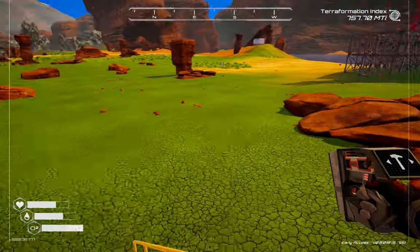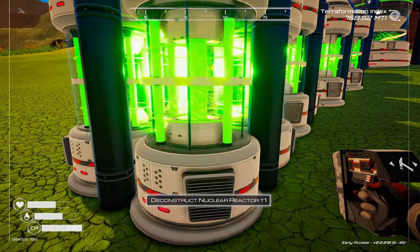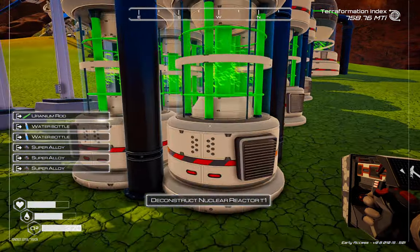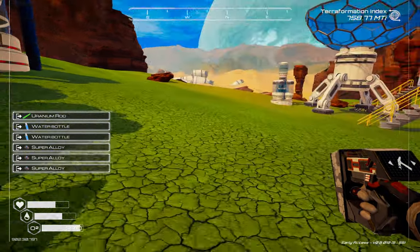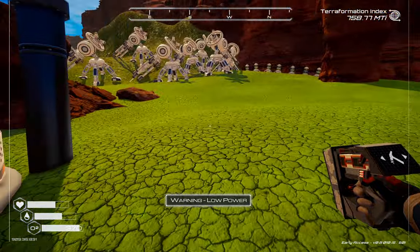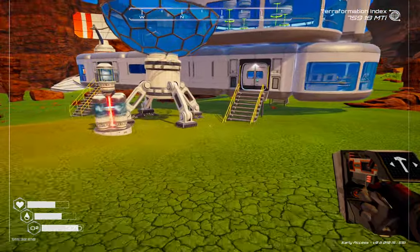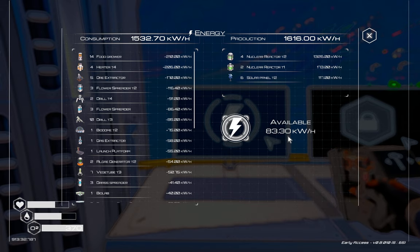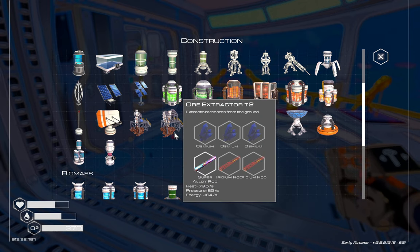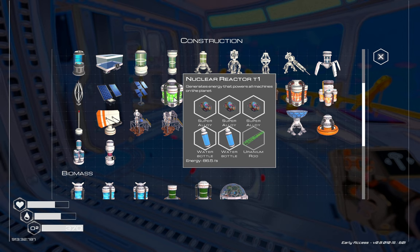We dismantled three of these and we should be able to put up another big one. Let's see how much spare that gives us — eighty-three. That's going to take 164. So we need more uranium.